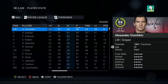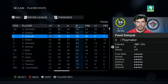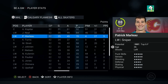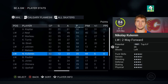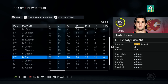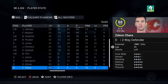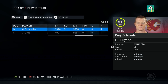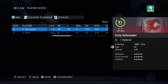Ovechkin gets the Art Ross with 98 points and the Rocket Richard - he went back to Washington. No players broke 100. We got Kopitar with 92 and Datsyuk was actually third in the league with 86 - I didn't expect that. Calgary's roster had Anze Kopitar, James Neal, Patrick Marleau, Kyle Turris, Mark Streit, Franz Nielsen, Seth Jones at 86 overall at age 21, Jared Spurgeon, Chara at 88. They had Schneider and Ortio in net - he was probably still playing for them at that time.